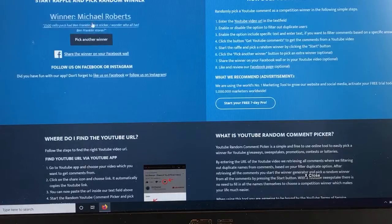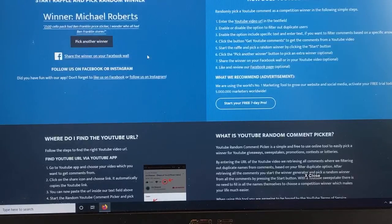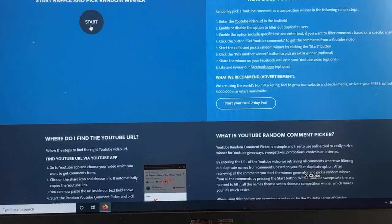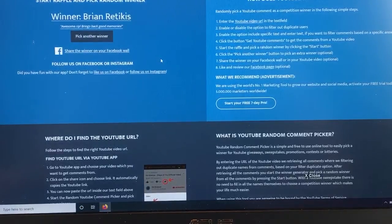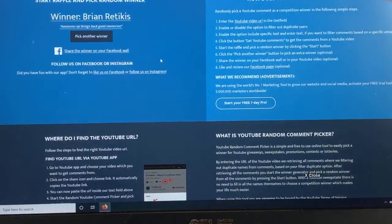The winner is Michael Roberts — he commented about a Ben Franklin price sticker on a cello pack 21 minutes in, referring to the 89 Fleer cello pack with a $3.99 Ben Franklin tag. Congrats Michael Roberts — claim your prize within 24 hours. If not, the backup winner is Brian Reticus who says 'awesome rip, brings back good memories.' Both of you email me — first place first served.